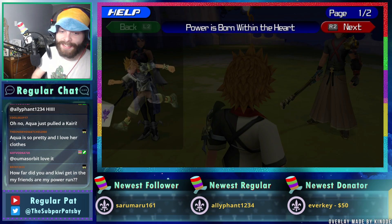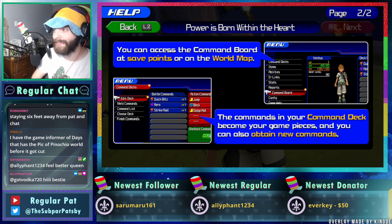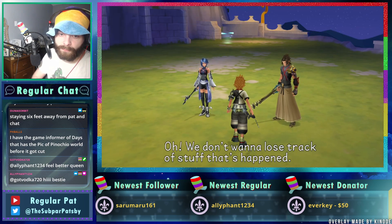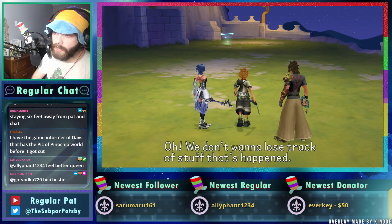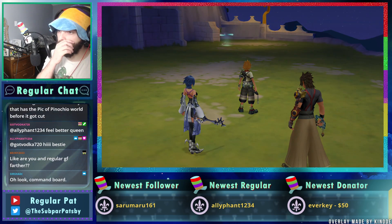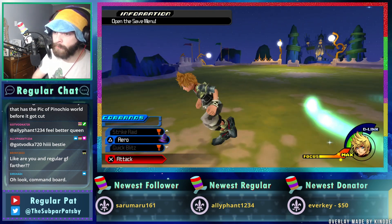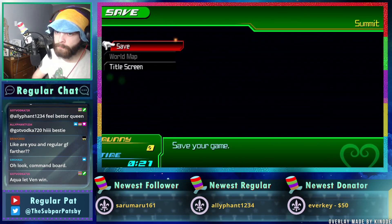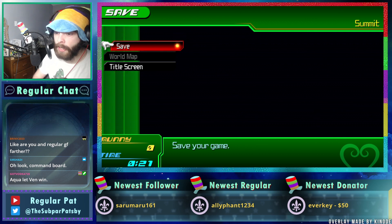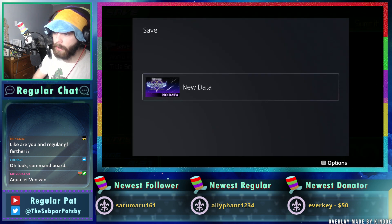Terra's gonna be like — you mean she's a freaking master but she lost to Ven yesterday? Eraqus is like, this is pretty damning, Aqua. GF and I made it further than Kiwi and I did in the My Friends Are My Power run. Kiwi and I got walled at Trick Master, and in fairness I don't remember if we did it on beginner mode or used the stat boost.